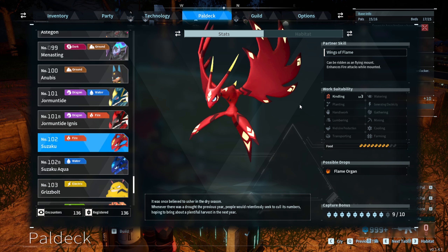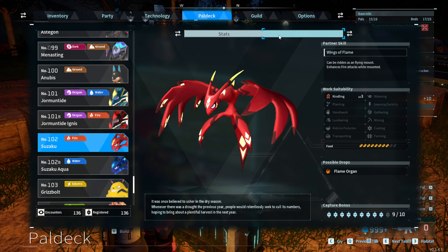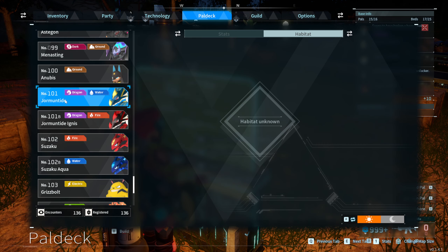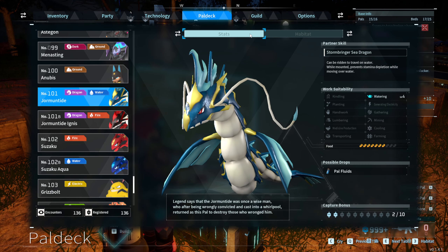If you go to Suzaku, you can find plenty of them in the north part of the map, both day and night. Just make sure when you breed that you have both the male and the female.